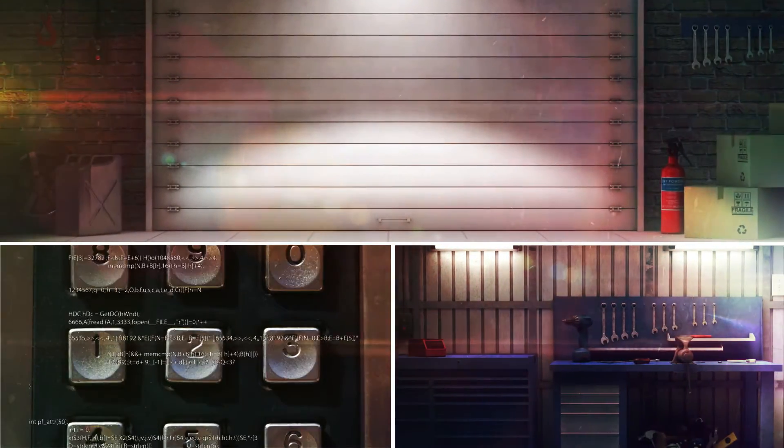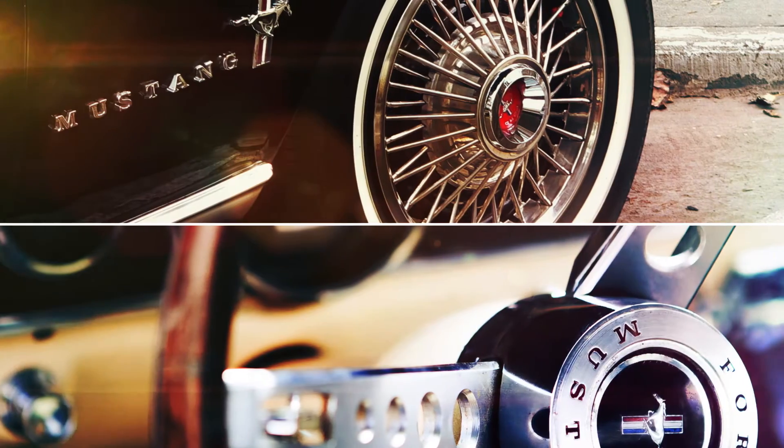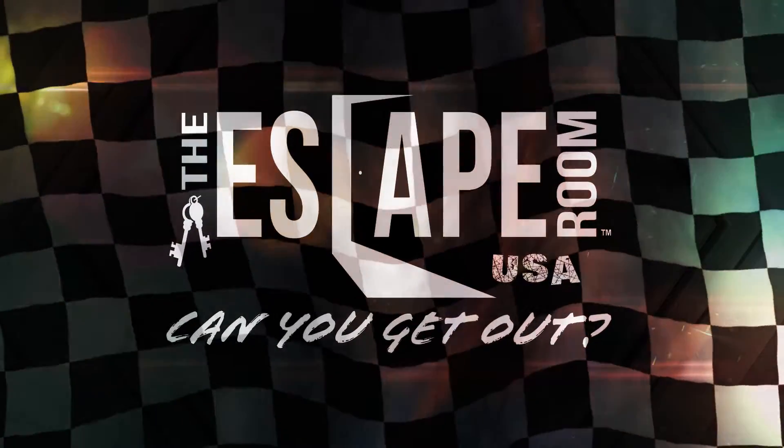Your mechanic says there is a security code to get into the parts department. He knows that the code is written down somewhere at the shop, but he can't recall where he put it. Your team must race to retrieve the part before your competitors. Only one team can be successful. Get to work!